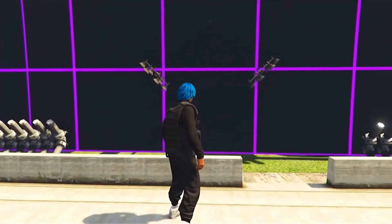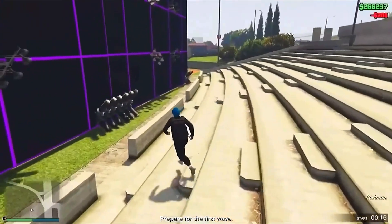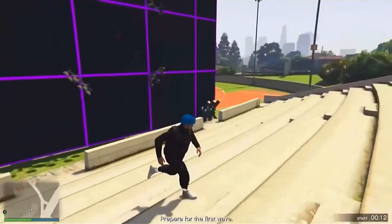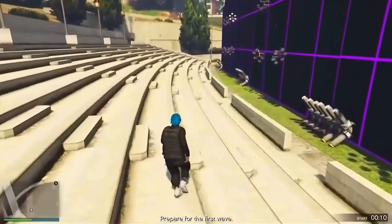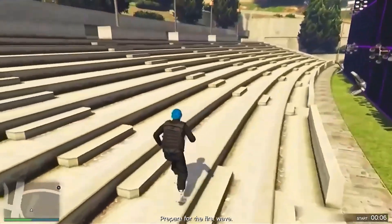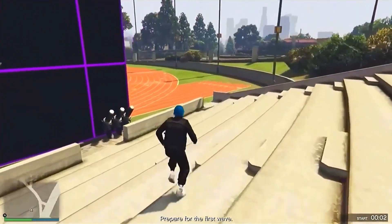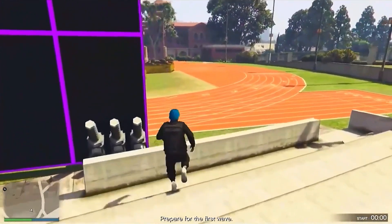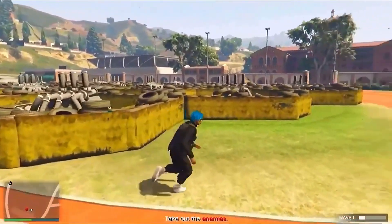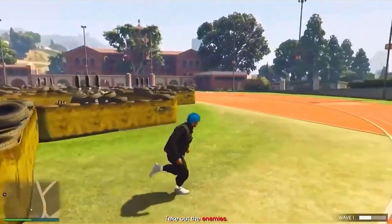Once you've loaded in, this is what it looks like on PlayStation — it will look quite different depending on what console you're playing. If you're on PC or Xbox it'll look different, but it's the same concept. It's an AFK method, so what you want to do is get a rubber band and tie it around your thumbsticks. This will keep you moving in circles, and you can just sit out the waves and earn money and RP from doing nothing. It's definitely more money-concentrated, but you can still earn a decent amount of RP.